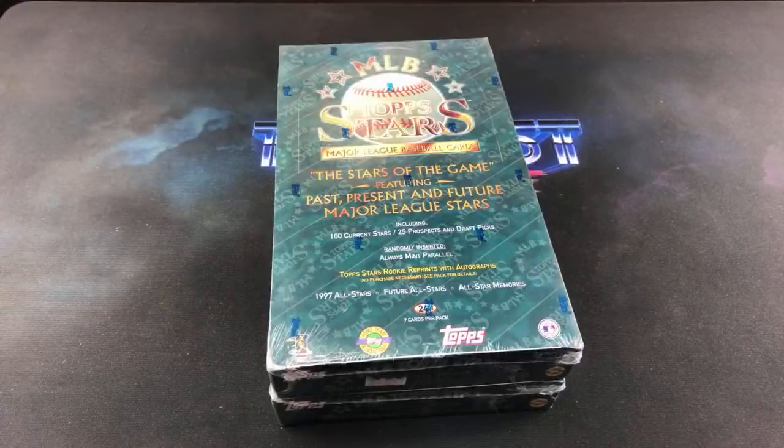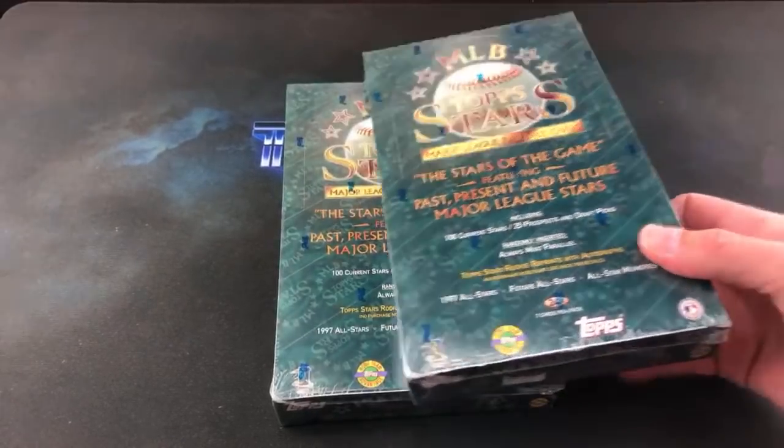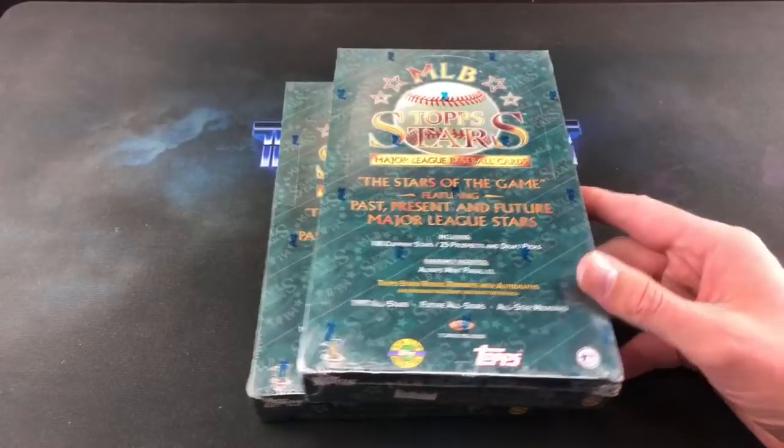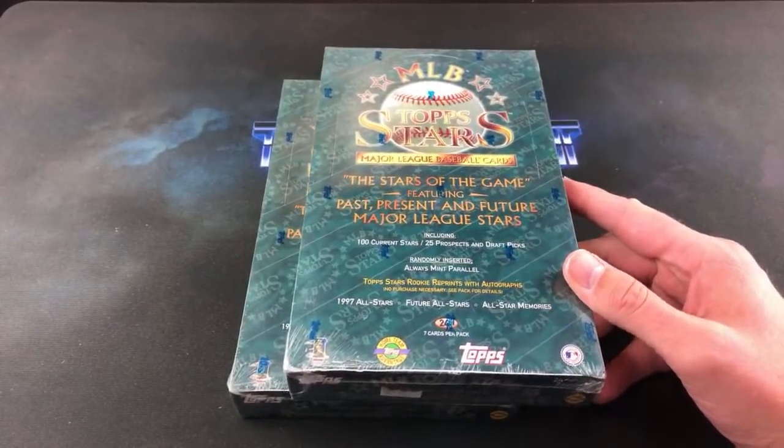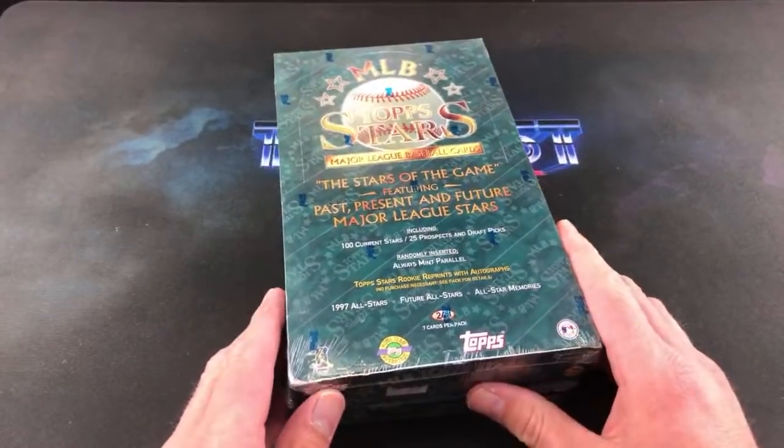Hey, welcome back to The Pass is Alive. Tonight we are back doing Turn Back the Clock Tuesday, going back to 1997. We are opening not one but two boxes of Top Stars, chasing after the rookie reprint autographs — insert cards that are 1 in 30 packs — along with some other insert cards and a few rookie cards.